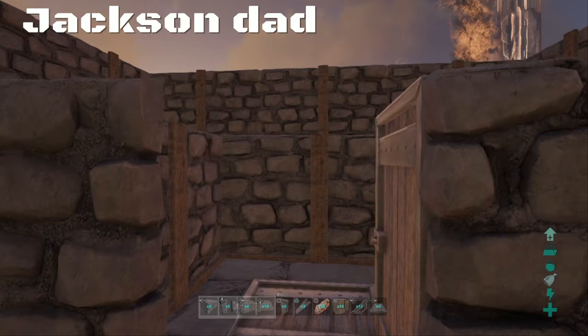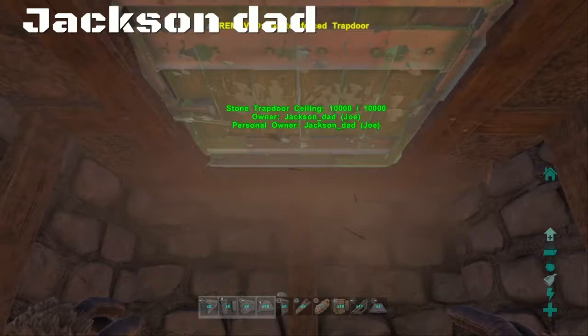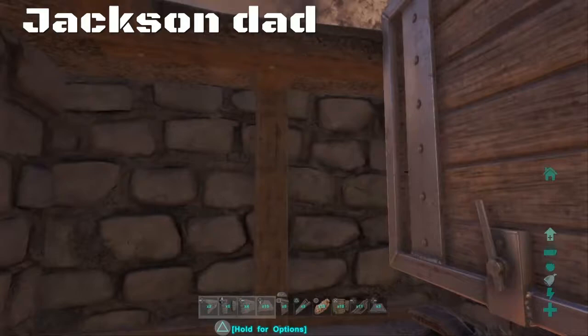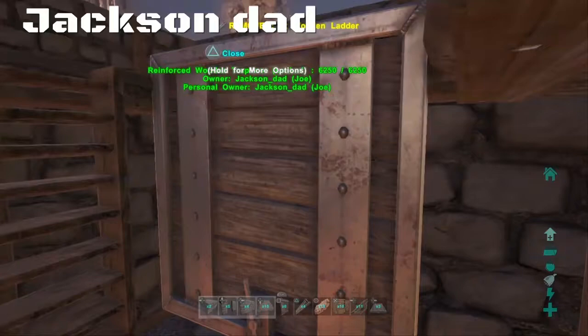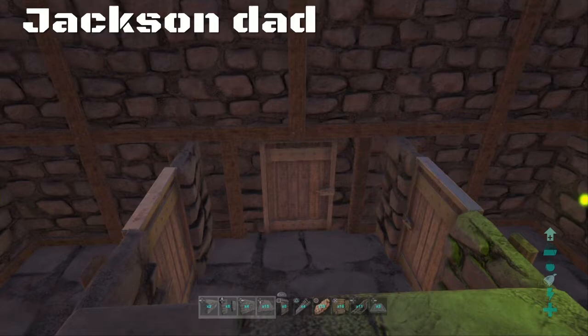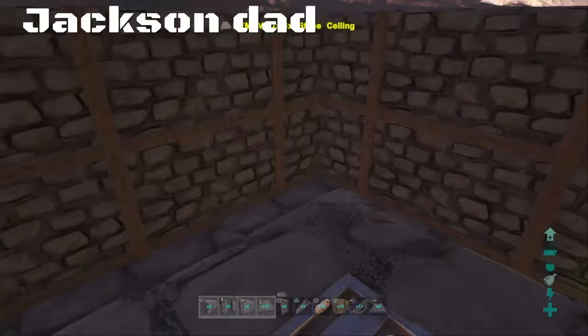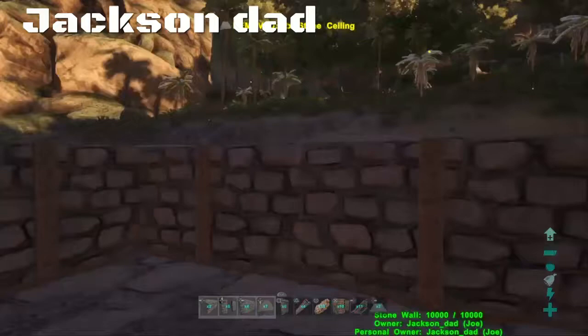So then let's go here and we got to place down another hatch frame. I'm going to take our ladder and place that down right there. Then place our ceilings down — do not place them over here, this is where our main storage is going to be.